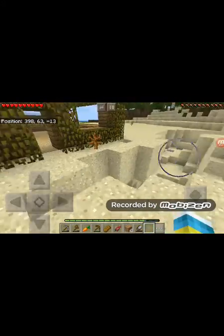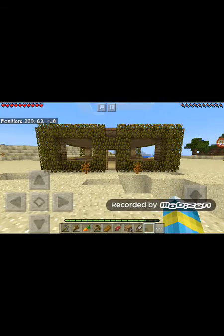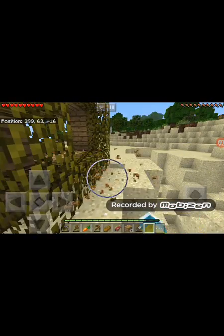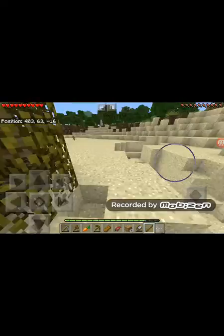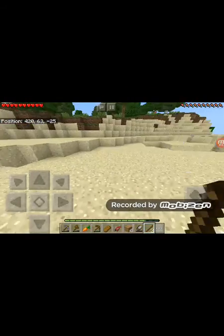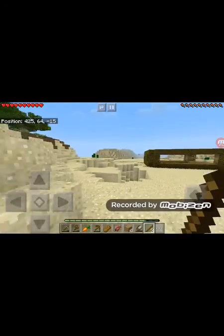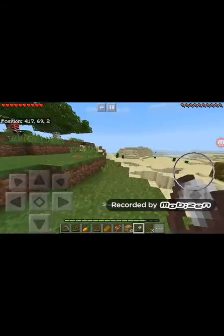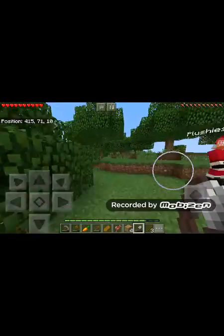There we go. Perfect. Our house looks so perfect. Yeah, nobody will ever see it. It's so obvious. And it's so hidden. It's so hidden. Nobody will ever be able to find it. Even though it's completely obvious that there wouldn't be any leaves in the middle of a freaking desert, nobody will ever notice.